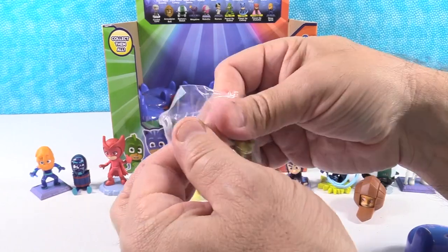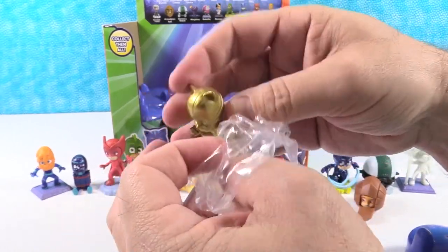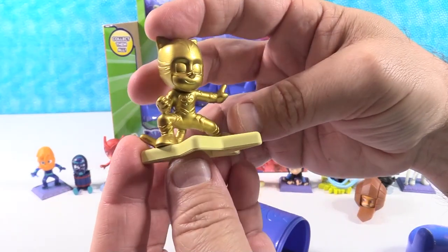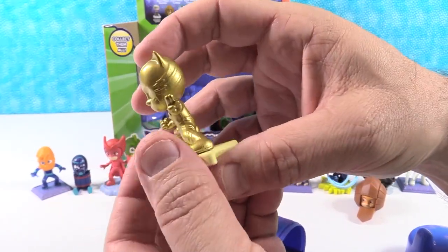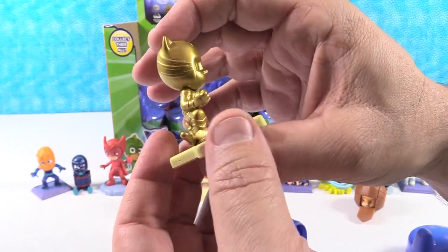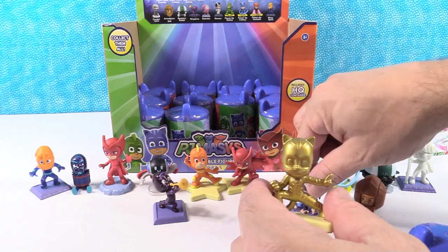Simon would like that one. It's the ultra rare Golden Catboy! You said Simon would like it - Simon would like it. Summon the power of Catboy. Golden Catboy. That's cool looking. That one is really neat.